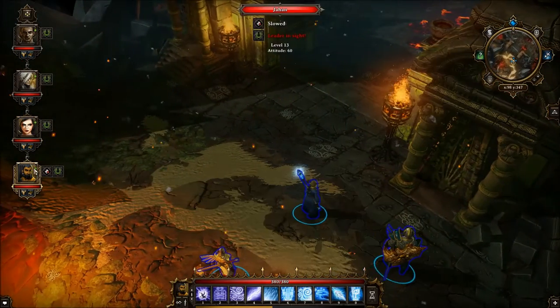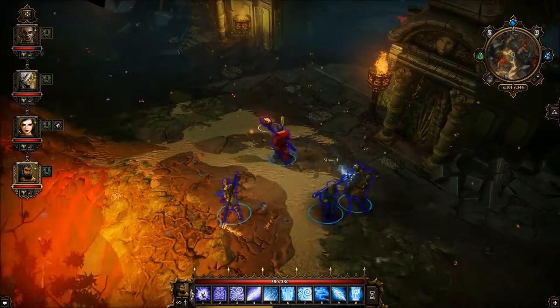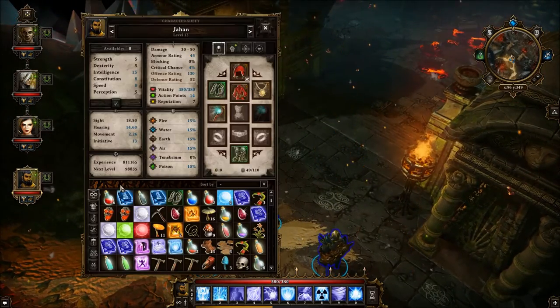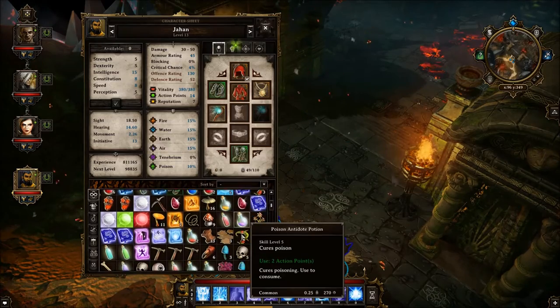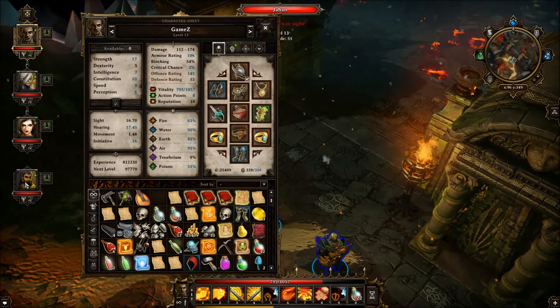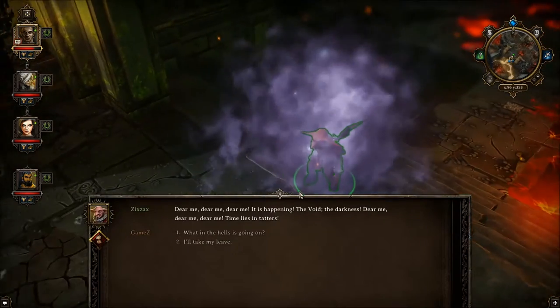So what you should do is, if you have John — if you're not playing lone wolf or if you could get one of him — he has an ability called invisibility. So grab him out and make sure he has a pyramid. It doesn't seem he does on my guy, sorry about that. There we go, we'll give him that.